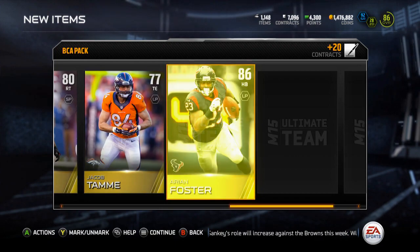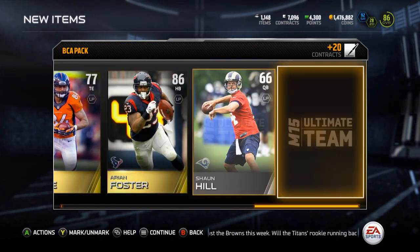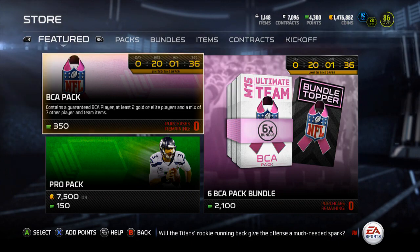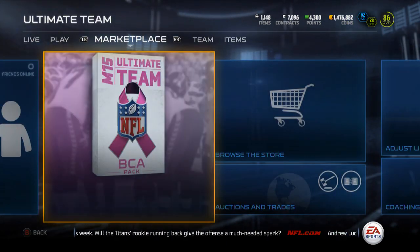That's just frustrating on a whole other level. Another Tony Hills, oh my god, these BCA packs are terrible. I'll take Arian Foster even though it's not the BCA - I'll take the 86 Arian Foster. But these are bad, these are terrible. I don't know if I'm going to buy any more BCAs - wow, that was horrible.